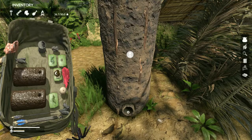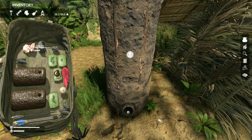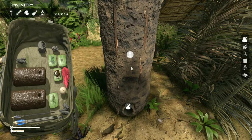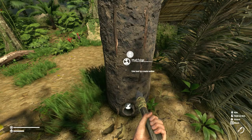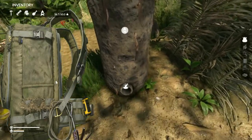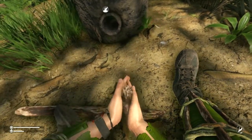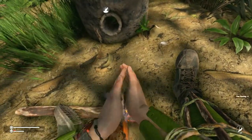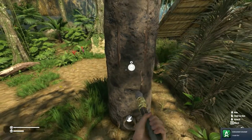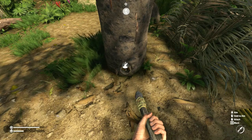You just place the iron ore in here. You can also use an empty can — you'll find these in some of the encampments around the drug lab, the airport, and so forth. But we'll start with just iron ore. Once you've got that ready to go, just like any fire, you're going to use your hand drill or other fire starter, come up here, press E to ignite, and this will burn down and the iron will melt. It takes some time.